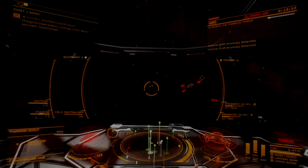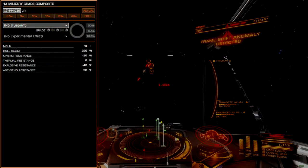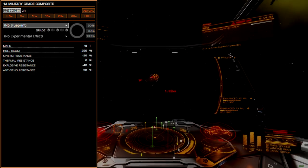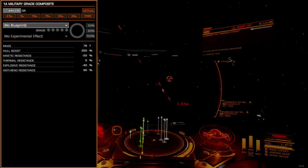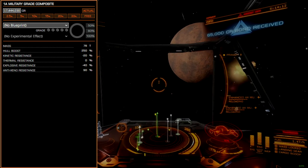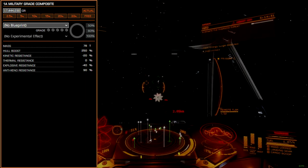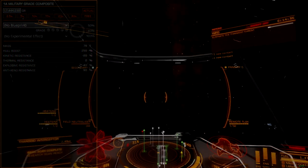Beginning with our core internals, we will be leveraging military-grade composite. As in previous AX-oriented ship builds, this armor package offers optimal hull boost at a lower cost than reactive composites. Without engineering, lightweight alloy makes a grand total of 1 meter per second max boost speed, so there is no point trying to make the Chieftain any lighter, though I do recommend buying the armor last, since it has an adverse effect on jump range.